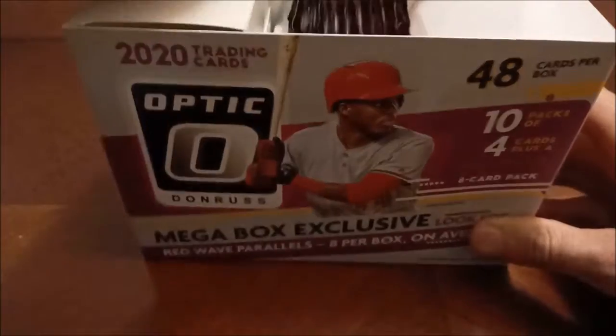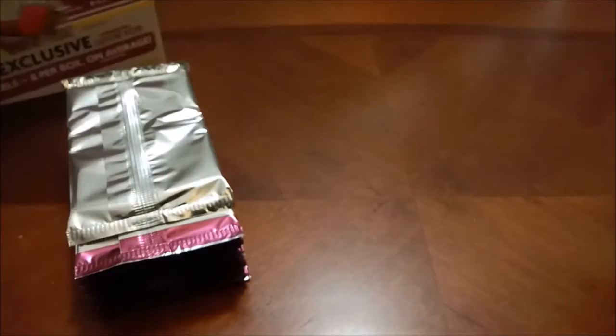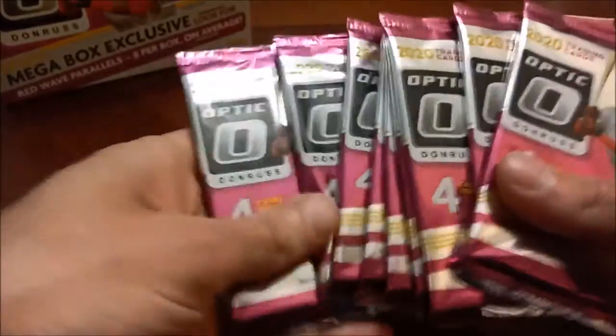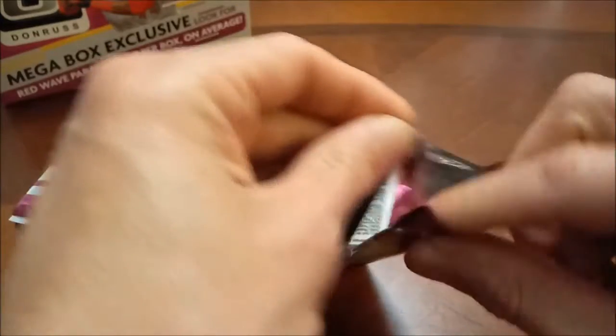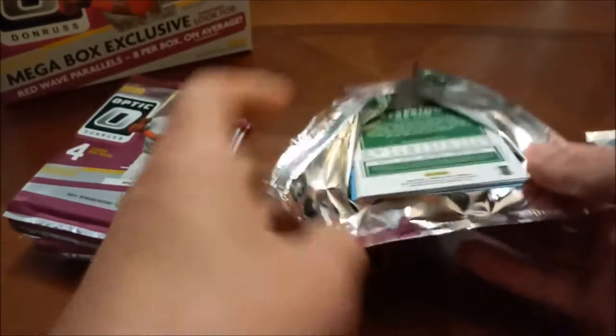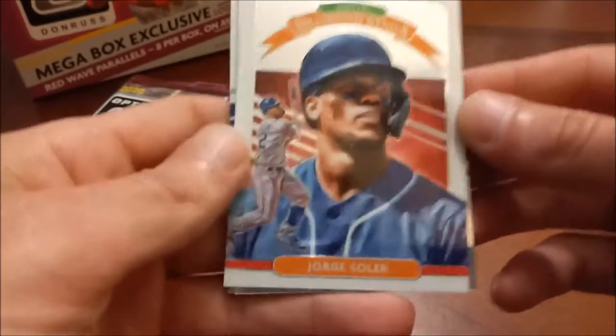Here's all our packs — we'll put the box in the background. Here's our bonus pack and they're kind of bowed, so what the hell's up with that? We have 10 packs of four here, Aquino again on the front of the pack. This is my first time opening Optic — I've opened a bunch of Donruss but this is the first time I saw any Optic out in the wild.